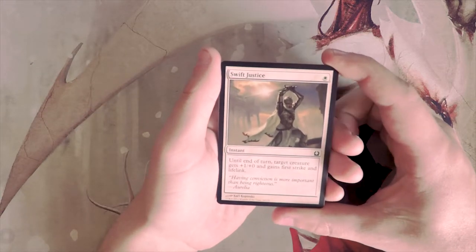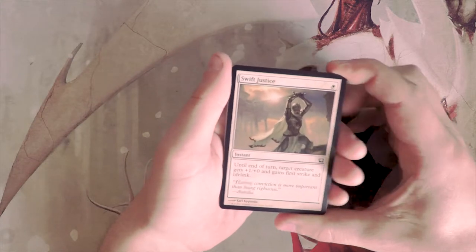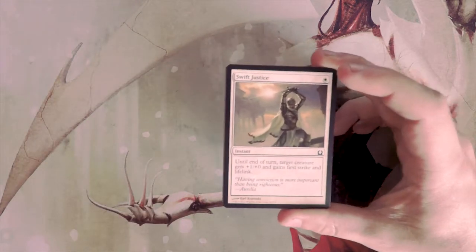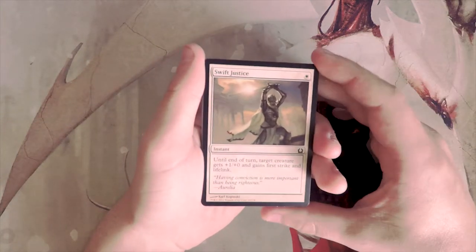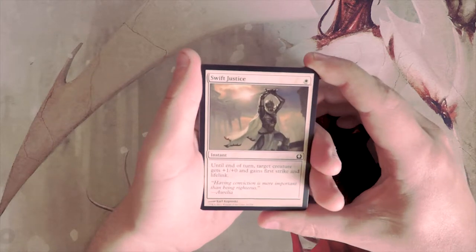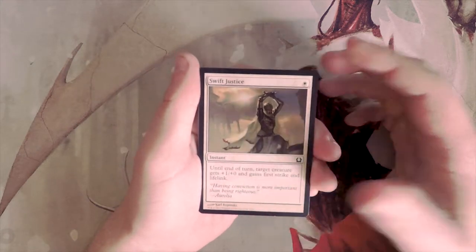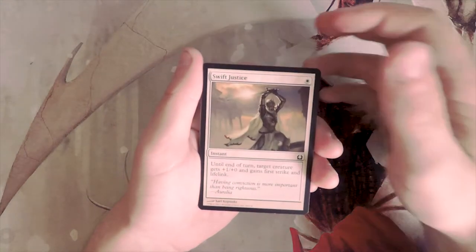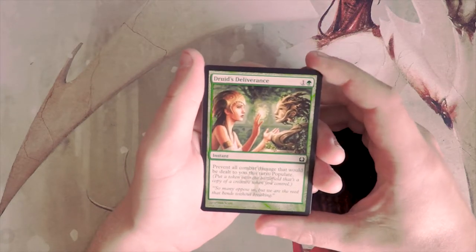Swift Justice is an instant for one white. Until the end of the turn, target creature gets plus one, plus zero and gains first strike and lifelink. Obviously a decent combat trick — any one to two mana combat trick is really the sweet spot. Three mana can be a bit much, but this one is perfectly fine. I would not want to first pick it though.